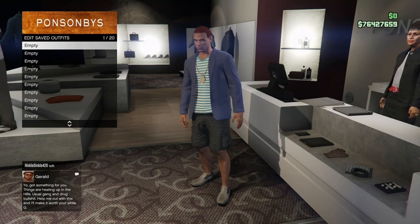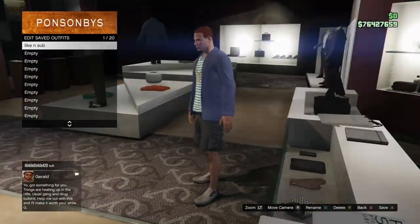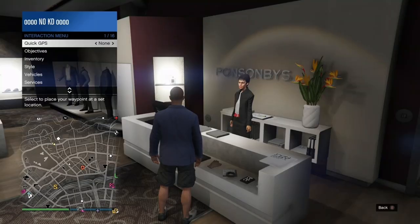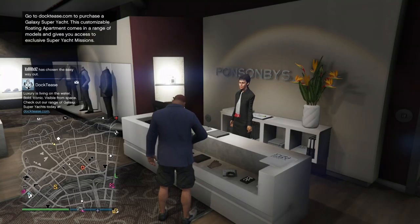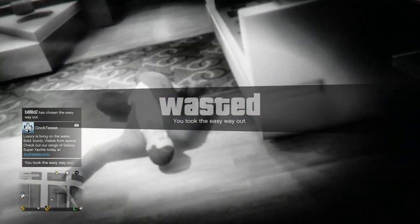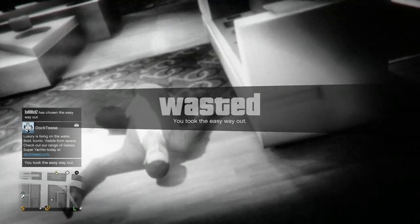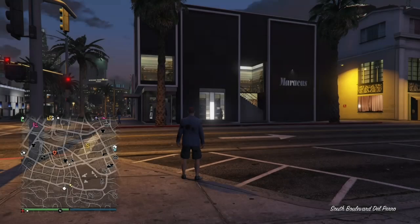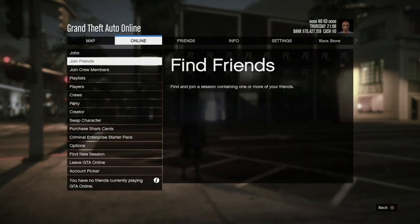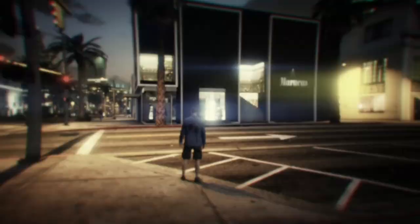The outfit you didn't want to lose on your main character was in slot 20, so just save this in a different slot — an empty slot on your main character. Once you've saved the outfit, just go ahead and back out. Open up your interaction menu and take the Easy Way Out.